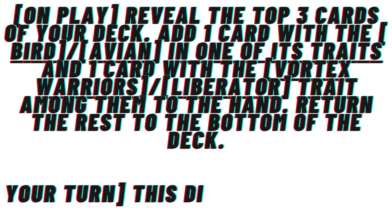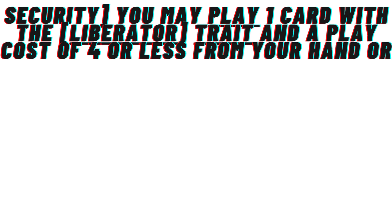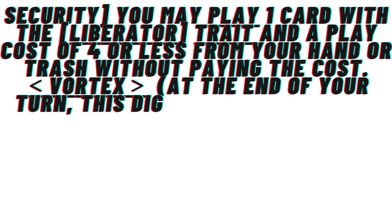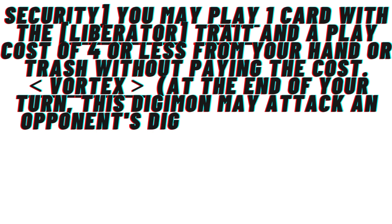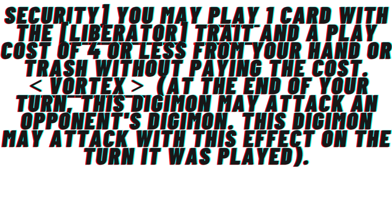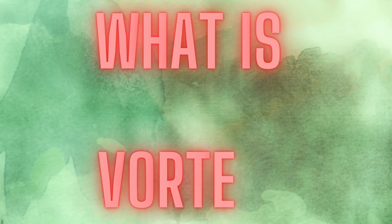Moving into the Level 4, we have a brand new Gale Mon, which is very instrumental to explaining the strategy and introduces a brand new keyword. Gale Mon has a security effect: you may play one card with the Liberator trait and a play cost of four or less from your hand or trash without paying the cost. Then we have the new keyword — Vortex — which reads: at the end of your turn, this Digimon may attack an opponent's Digimon, and this Digimon may attack with this effect on the turn it was played. Additionally, the inheritable gives another 2K buff.